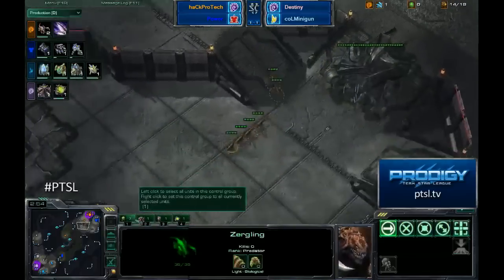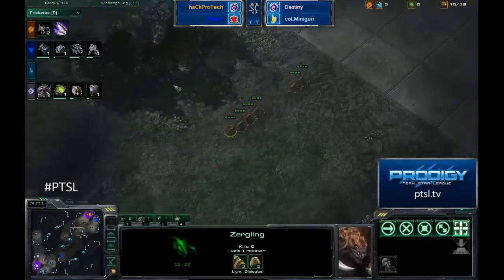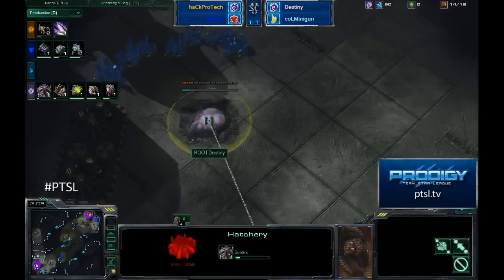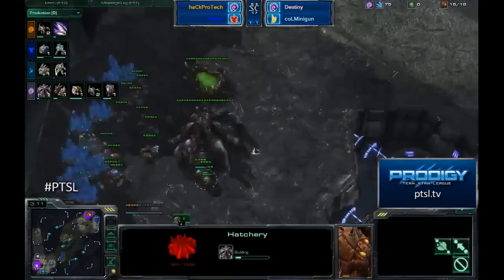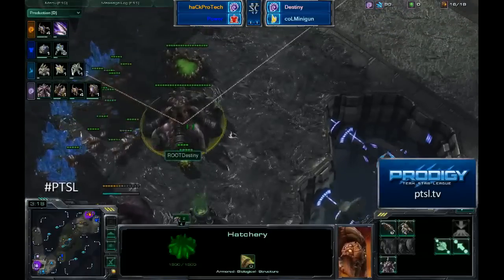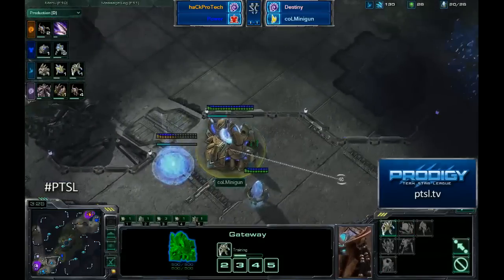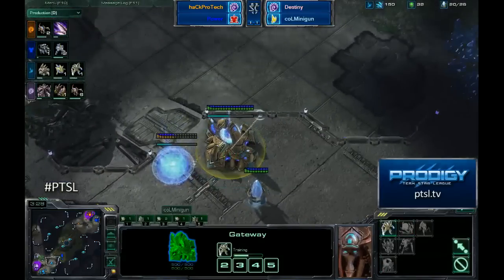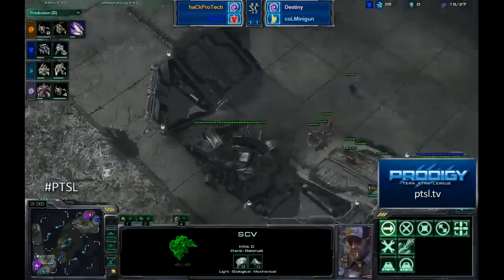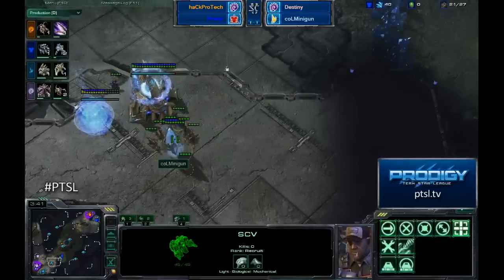Protek is going to make his way down now. He has six lings already done, another two in production, and another four or so done in a second as well. Destiny did expand, so he has a hatchery down. He does have four Zerglings coming up. Minigun is going to have a Zealot down, but I don't think that alone is going to stop this. Marines are being sent in - we're going to have a bunker here in a second. This is going to be outstandingly powerful. This is looking really bad already.